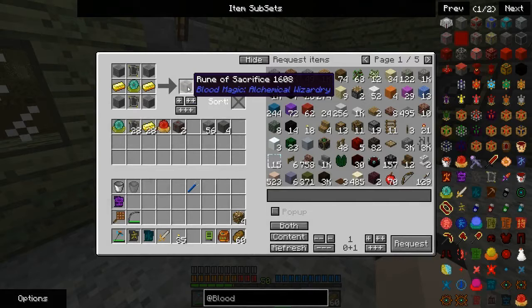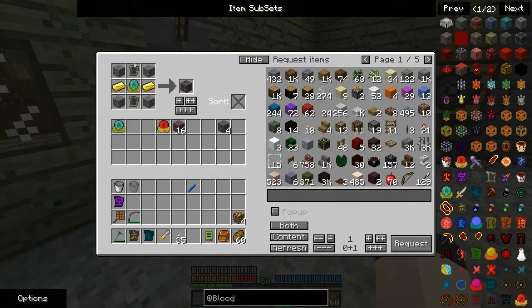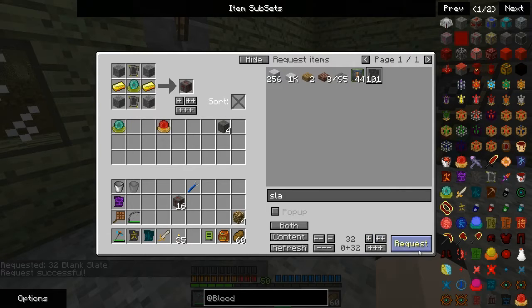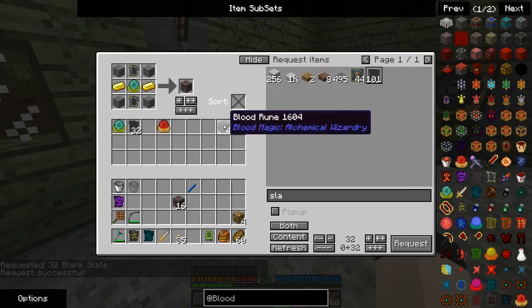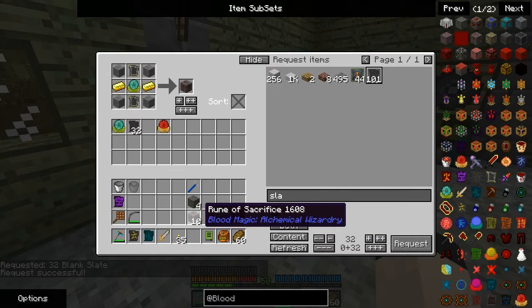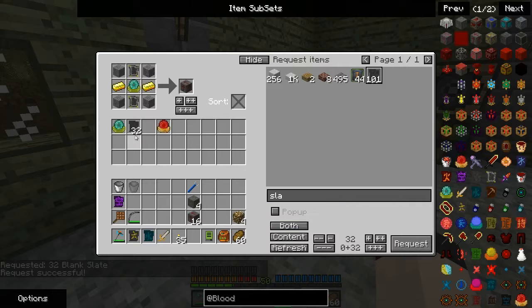One of the first things I want to do is make some runes of sacrifice. The reason for this is we're going to need a tier 3 altar in order to make some of the things that I'm after. I made these extra blood runes because unfortunately I don't have quite enough runes of sacrifice — I need more of the imbued slates in order to finish that off, plus I don't have the original 8 made, but I'll make more of the slates off camera.